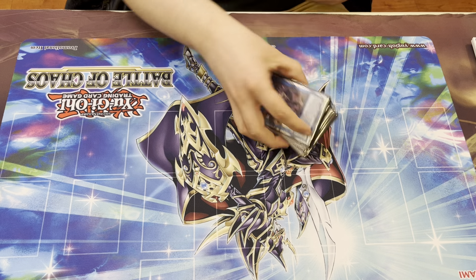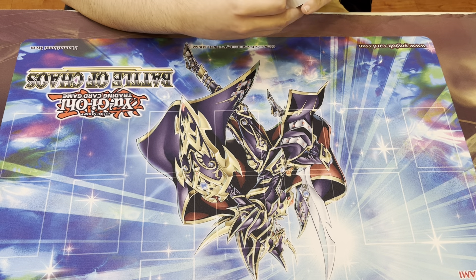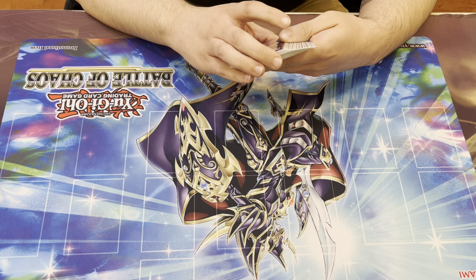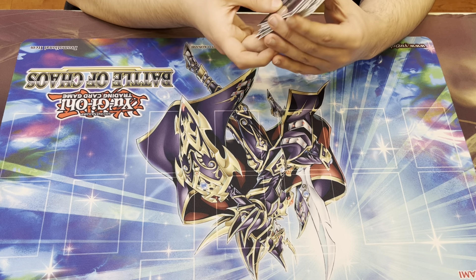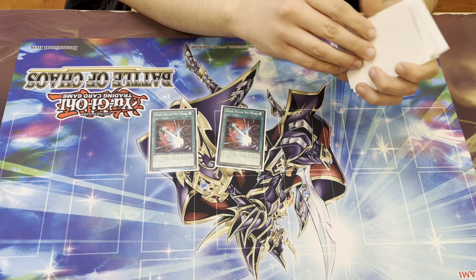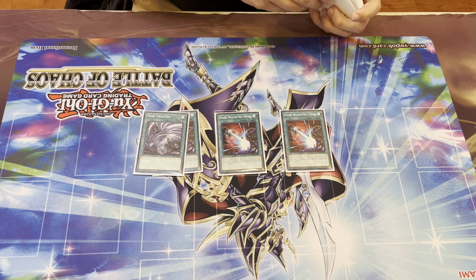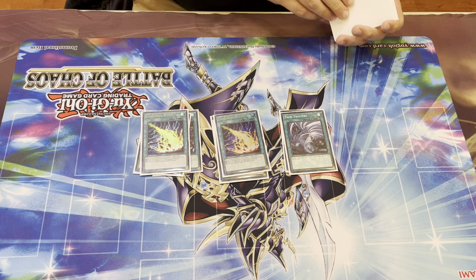How many times did you go into your extra deck? I think I went into it once against the Drytron player. He stopped me by activating Lance, then I normal summoned and was able to go into Zeus, which helped out a lot since I was able to banish his cards so he wouldn't make materials for Xyz. For the side deck, I have three Dark Rulers to help break boards. With this deck it's really hard to break boards once they're fully set up. I also have three Twin Twisters for back row removal, and three Lightning Storm to help out as well.